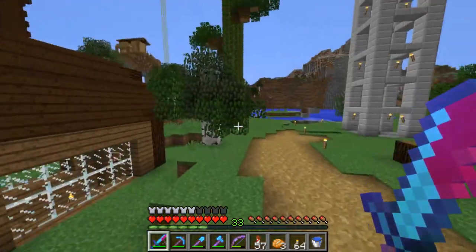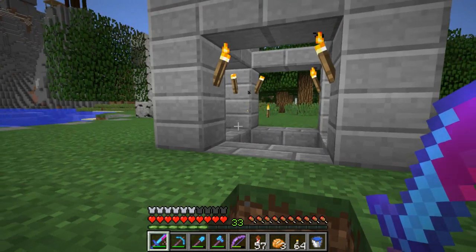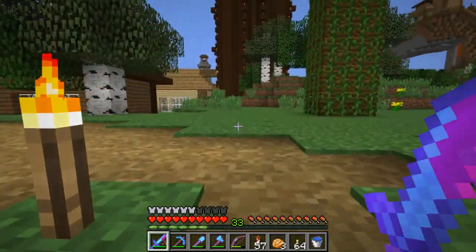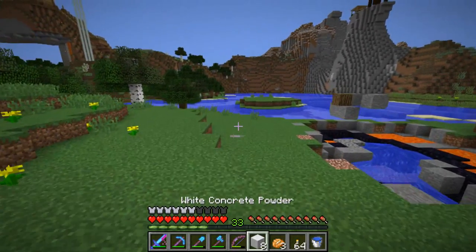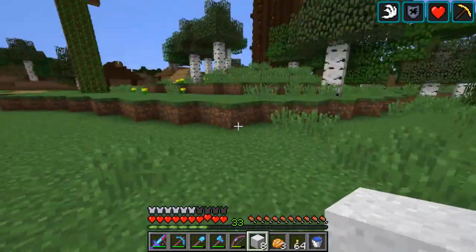Let's see how much iron I have because I haven't played in ages — quite a bit. There's an iron farm here and then there's a vein of iron I never collected. Anyway, to turn the concrete powder into concrete, it needs to come into contact with water, and I'm not sure exactly how.